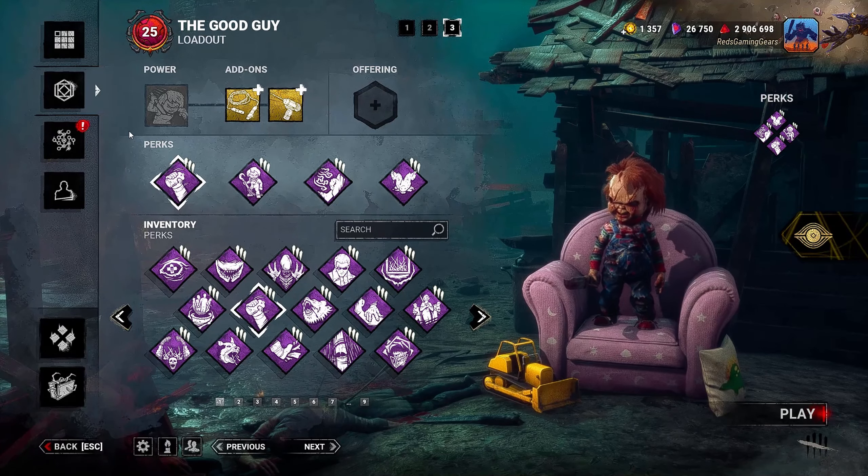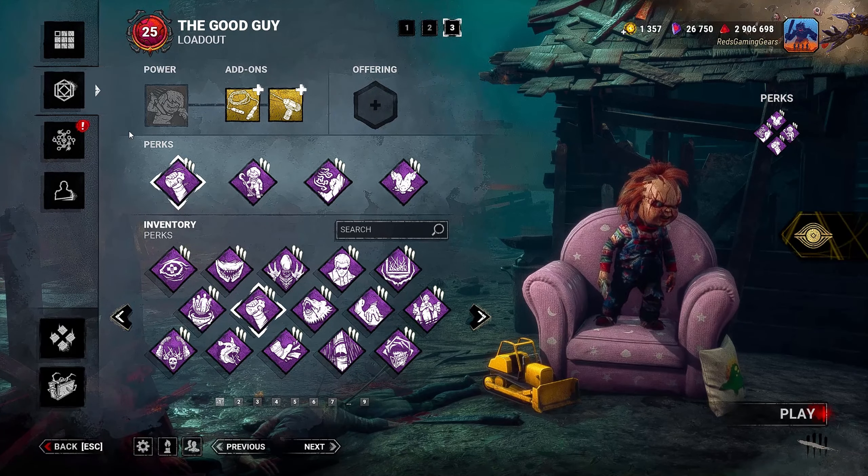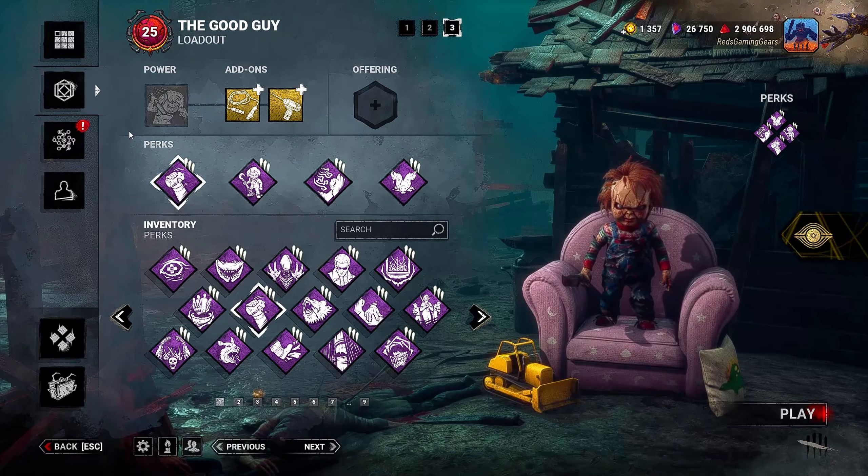Hey everyone, Red here and it's time to continue the beginner build series today with Chucky. Remember for the beginner builds, I will only use that said killer's perks along with perks that are available to all killers at the start of the game, to represent what a new player could get their hands on from the first blood web. So let's go ahead and break down the build.